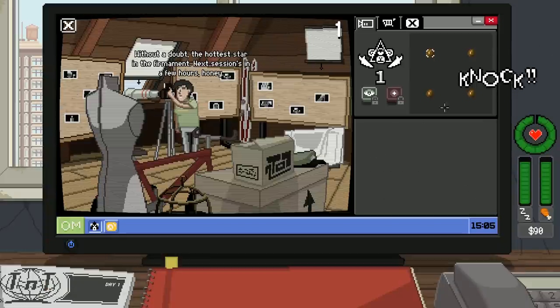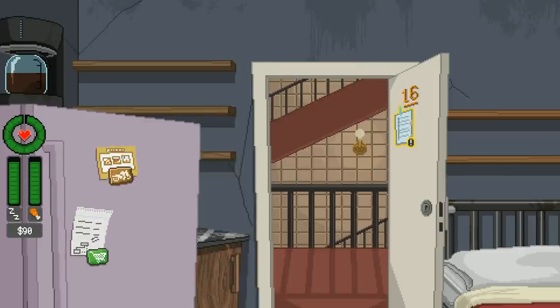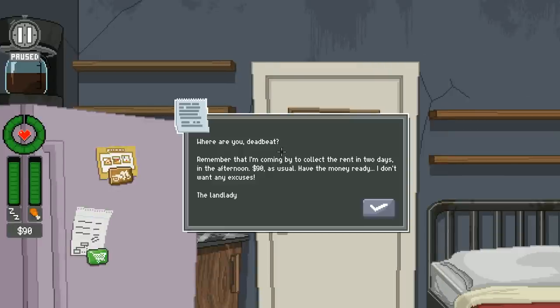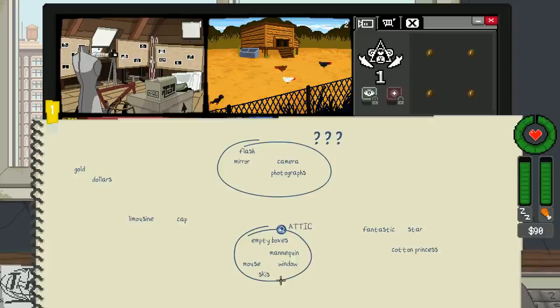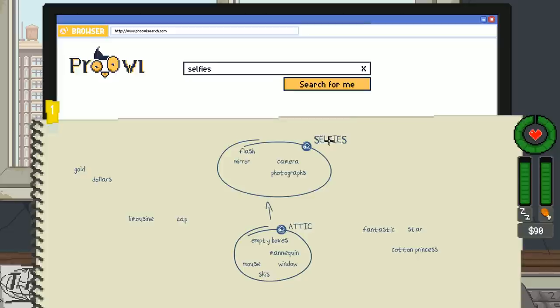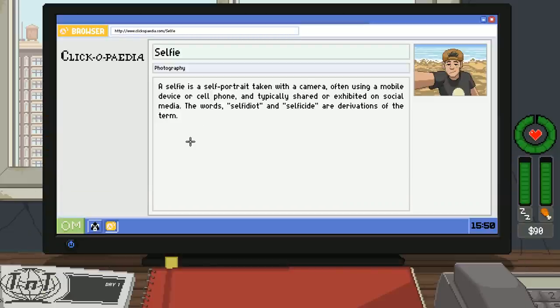We've got company — a landlady note: 'Where are you, deadbeat? I'm coming by to collect the rent in two days. Have the money ready.' Back to observation. The cage shows a flash, mirror, camera, photographs — sneaked photos? Artistic nude shots? Selfies? With mirrors involved you'd think selfies. A selfie is a self-portrait taken with a camera, often using a mobile device.